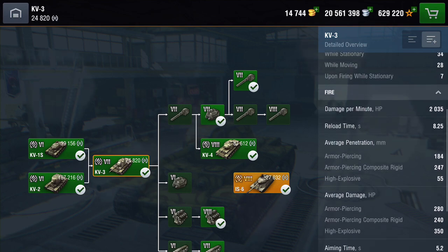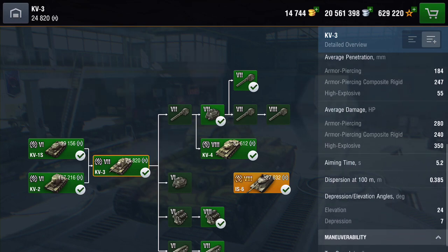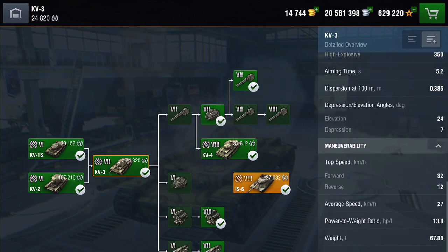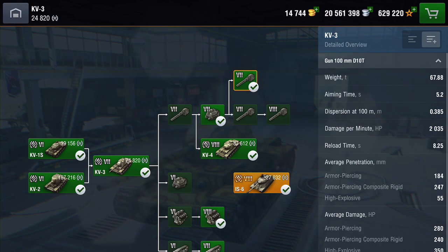The camo values are way below average. DPM — if you've got the tier 7 gun, it's going to be over 2,000, with 180 pen on your AP and dishing out 280 damage. It has 7 degrees of depression, a top speed forward of 32 and reverse of 12. Let's have a look at these guns in more detail.